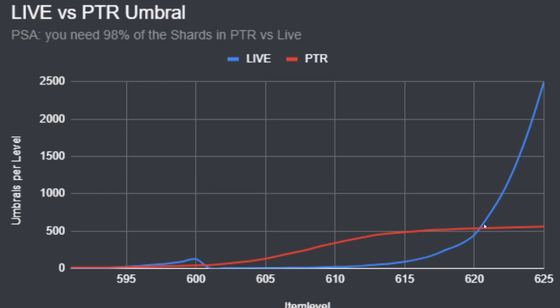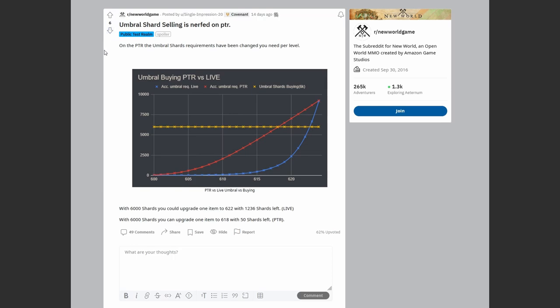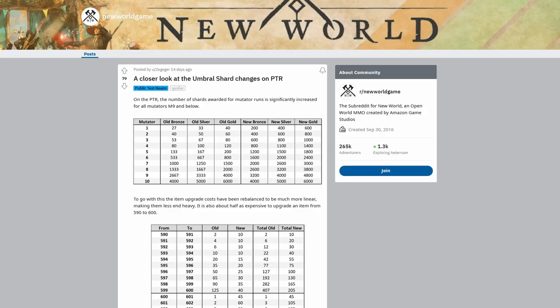Definitely keep an eye on this chart, understand it, and make sure you take full advantage of it. I want you guys to save shards. I know it's a little bit easier now in New World to get those shards, but it's nice to have a nice stack of them instead of continually burning through them. If you want to look further into it, it was posted by Single Impression 20 on the New World game subreddit. I also want to talk about this chart before we go into some of the big stuff — a closer look at Umbral Shard changes on the PTR with dungeons and expeditions.